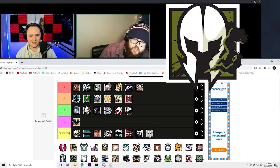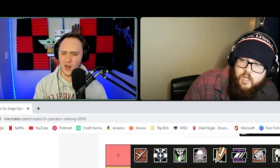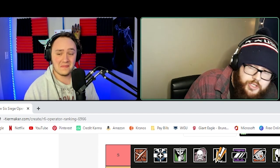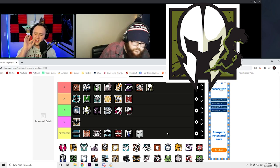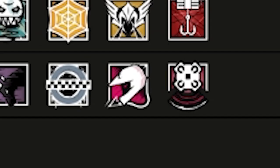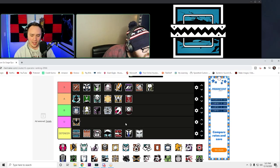Maestro is clearly S tier — this is the coolest icon in the game. It doesn't even have that much to do with his ability, but it ties into his lore — his design, he's always smoking a cigar. Anything Maestro-related is the coolest looking icon in this entire game.